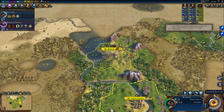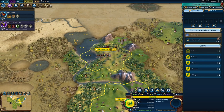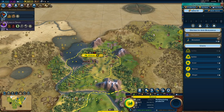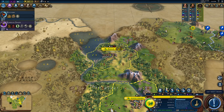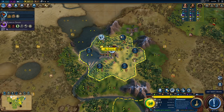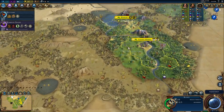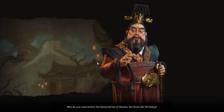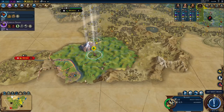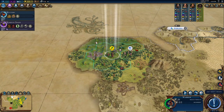This is a hill settlement — wow, that's a lot of production for a city. I think I'll go food focus and then switch to production after reaching population two, and I'll go monument then granary since I don't have a granary yet. China is interesting — I've already seen them in my game once before when I played Menelik.